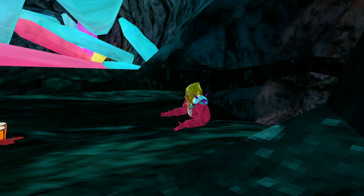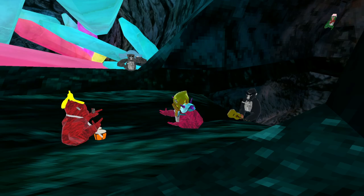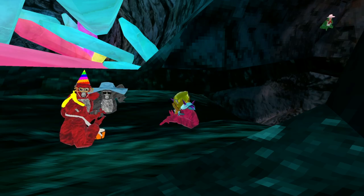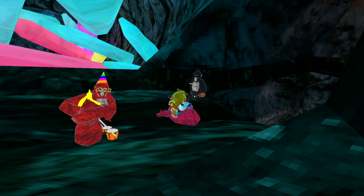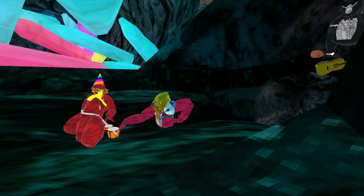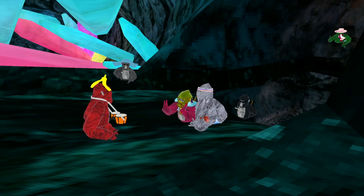And then our second to last contestant. Red, explain your outfit. So you know how at some birthday parties you got those musicians that play songs for all the monkeys that go to the party? I'm handing out candy to them. I got the banana peel because monkeys like bananas, and I got the bongos so I can play songs for them. Good explanation and a good outfit.